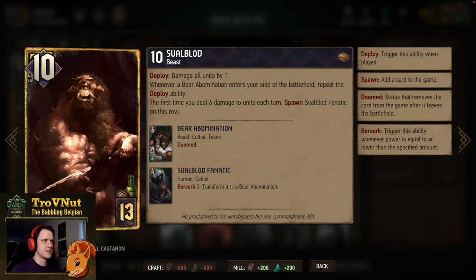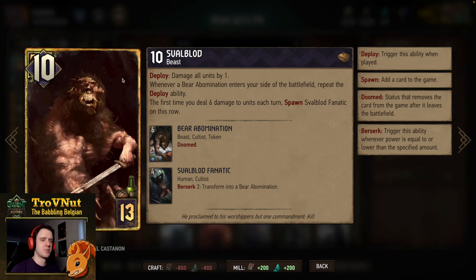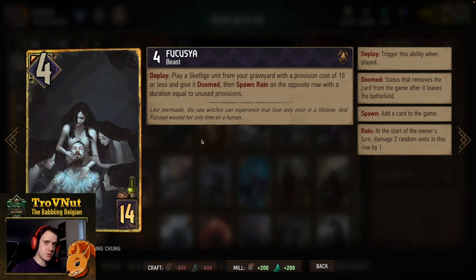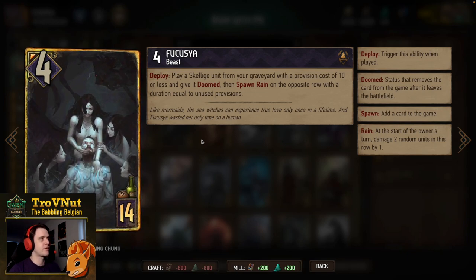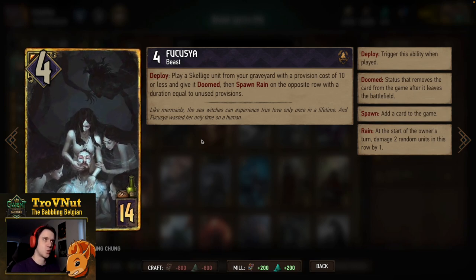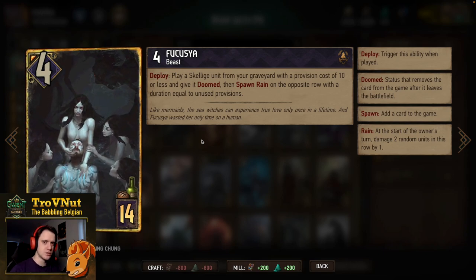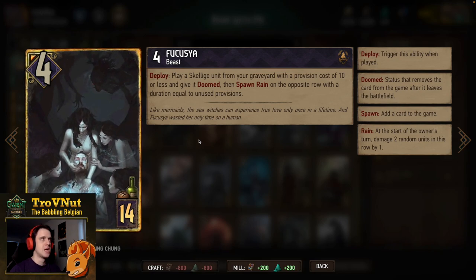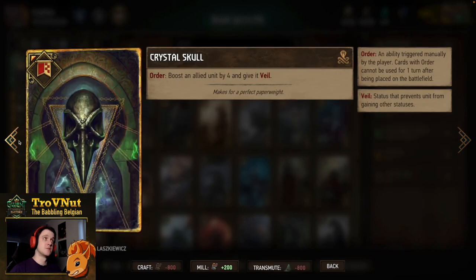You can also replay Svalblood — without the deploy ability — but ten points on the board is nothing to scoff at. Fukusha won't be able to resurrect Svalblood but can resurrect anything else. Four power for fourteen provisions, and on deploy you play a Skellige unit from your graveyard with a provision cost of ten or less, give it Doomed, and spawn Rain on the opposite row with a duration equal to the unused provisions. So if you play Sig Vault you get two turns of Rain as well. It's also playing, so you get deploy abilities.